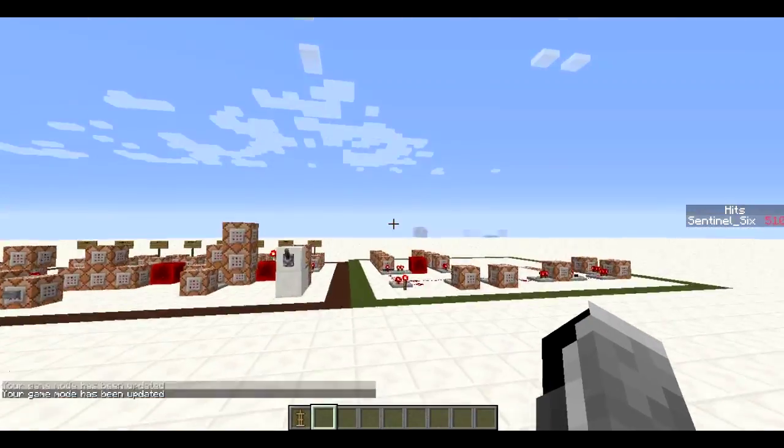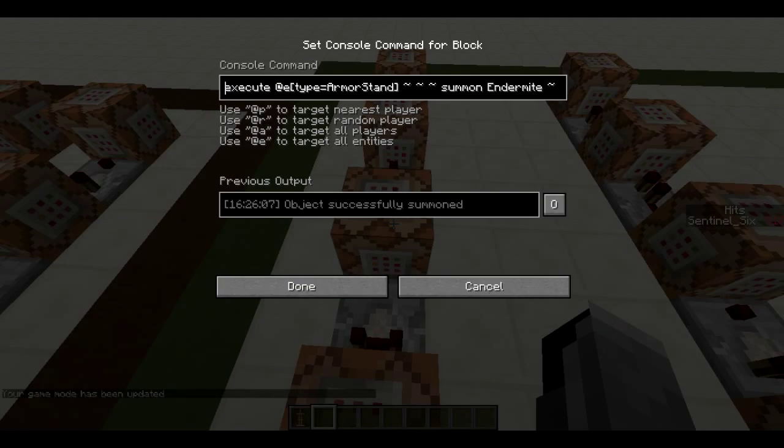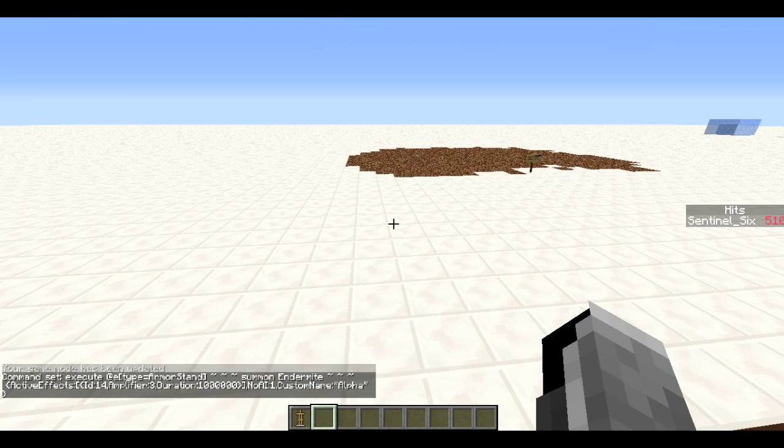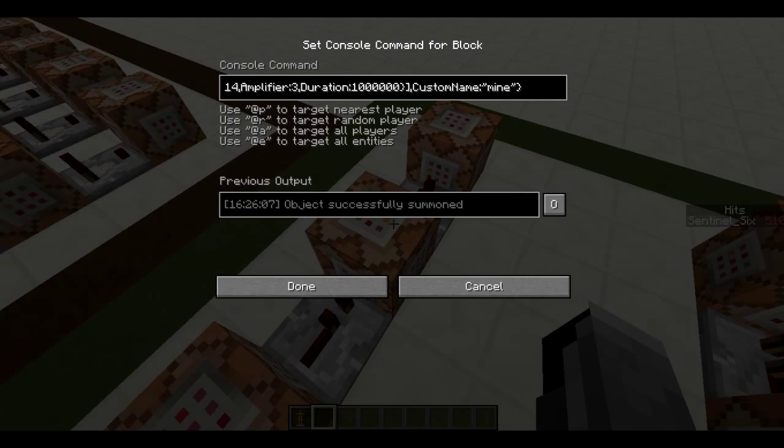If you died, it would say 'blown up by mine' — a nice little detail. When the armor stand is there, it summons an endermite with invisibility, no AI, and a custom name 'alpha'. It's basically an invisible endermite with no AI so it doesn't move. We use this endermite to summon the creeper on. It summons a creeper with a fuse of 1b, meaning if any player comes near it will almost immediately explode without the hissing sound.